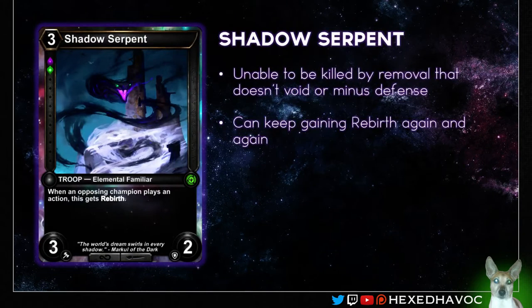Next up we've got the Shadow Serpent. It represents a lot of value if your opponent has a lot of actions in their deck and they're not running void removal or minus-defense removal type of stuff, then this guy's just going to keep getting rebirth again and again, which makes it pretty damn sweet. Obviously it can get easily blocked out by a one-four or something with four defense, but it does provide you with a lot of defensive value if you keep getting that rebirth.